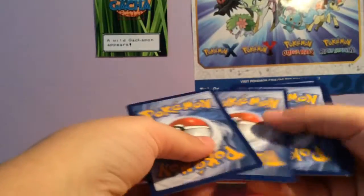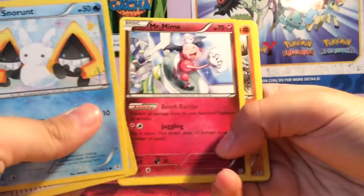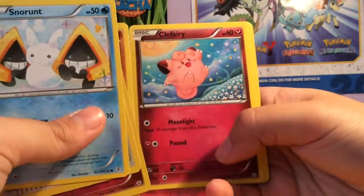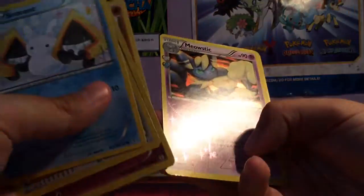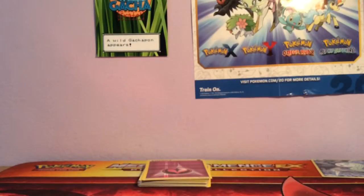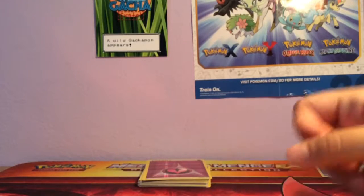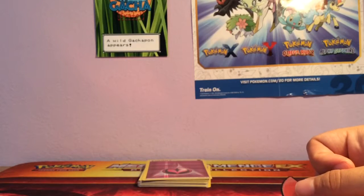Last up we have the Charizard pack. We have a Snorunt, Team Flare Grunt, Mr. Mime, Rhyhorn, Clefairy, Diglett, Border Energy, Evo Soda, a Misty's, and a Jynx. So this was kind of a dud box, but at least we got the Fairy Energy Reverse and the Meloetta promo. Looks like I'll be buying the singles for the rest of the set — yay, it's oh so fun. Hopefully you enjoyed watching the video, thank you for watching and goodbye.